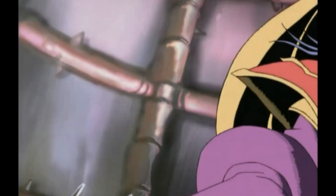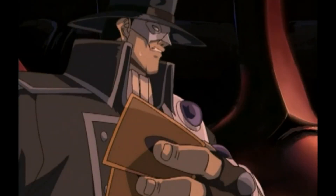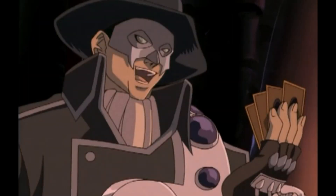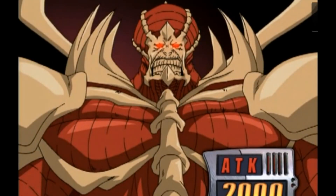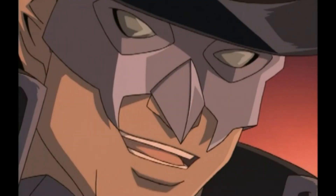Did you know that in Season 1 Episode 6 of the Yu-Gi-Oh! GX anime series, during the first reveal of Terror King Archfiend, Jaden has 3 face-down cards on his side of the field? But as you can see right here, Jaden has 1 face-up Mirage of Nightmare and 1 face-down card — but all of a sudden he has 3 face-down cards. Where did Jaden get those other 2 face-down cards, and what the heck happened to his Mirage of Nightmare?